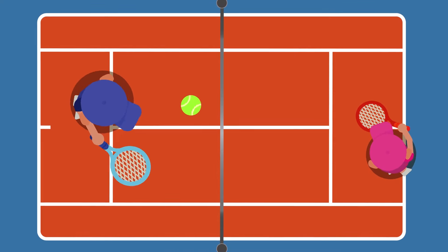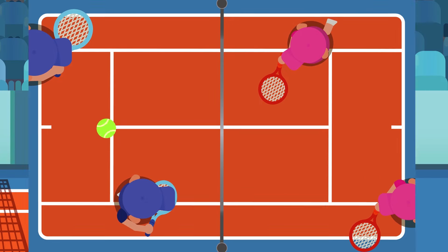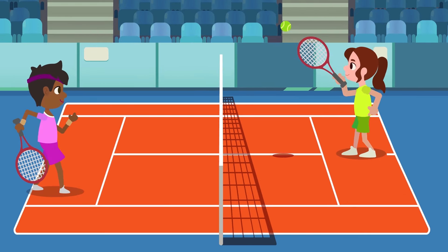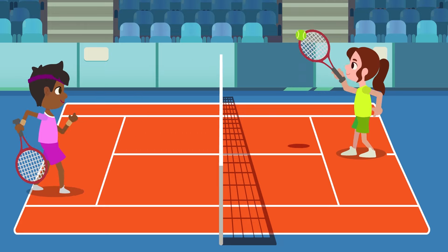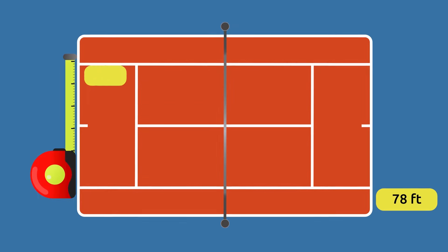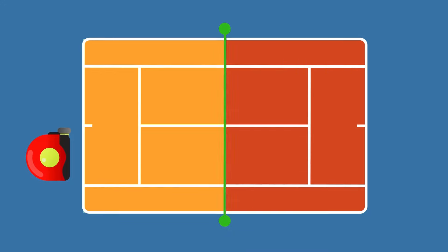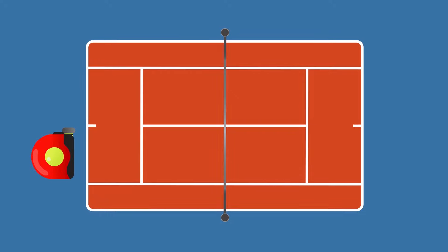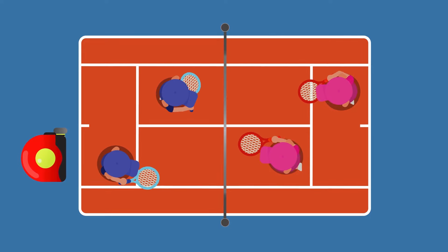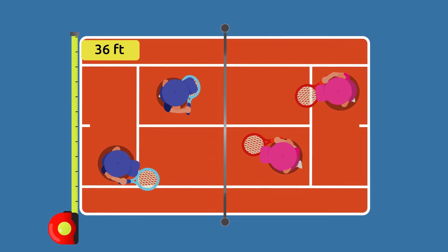Tennis is played on a rectangular court that is 78 feet long and 27 feet wide. A low net stretches across the tennis court dividing it into two equal parts. Players stand in the areas on either side of the net. If a tennis game is played by two teams of two players, each team will stand on one side of the court. In this case, the playing field is a bit larger, measuring 36 feet.